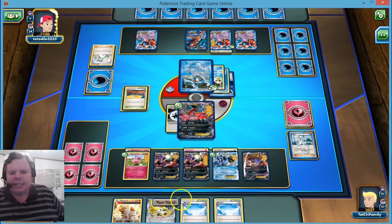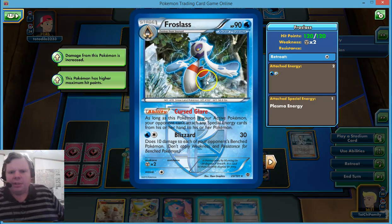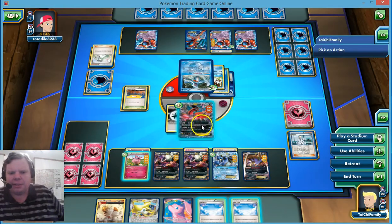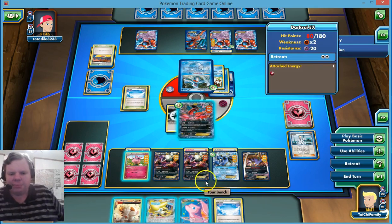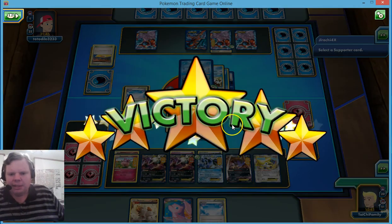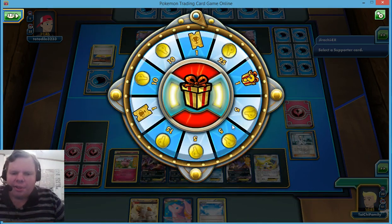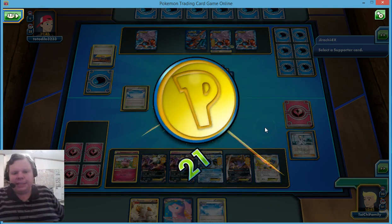He ends us down to 4 and hits us again. We're at 100 for Yveltal. He has 120 because of the Training Center, so we're hitting for 100 and just need a bit more. I'm going to lay down Jirachi here and he concedes. I think he saw the writing on the wall — he knew we were going to knock out his last attacker, and his Deoxys weren't really doing anything.